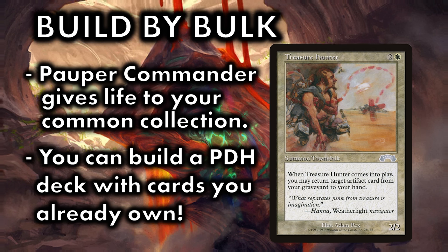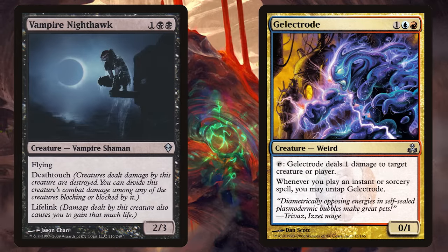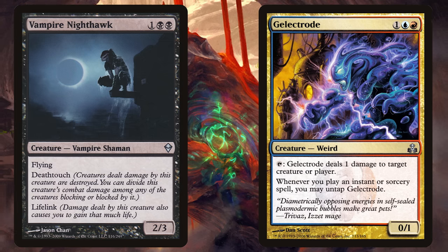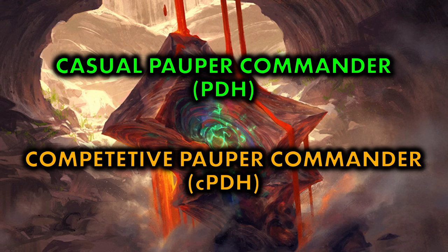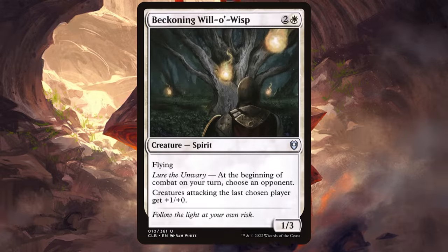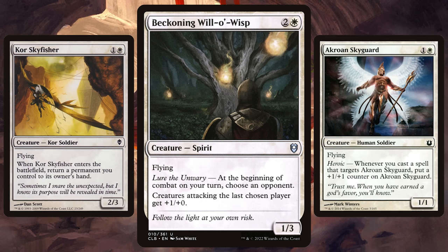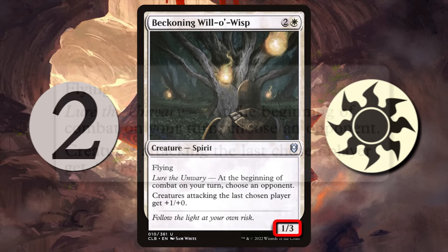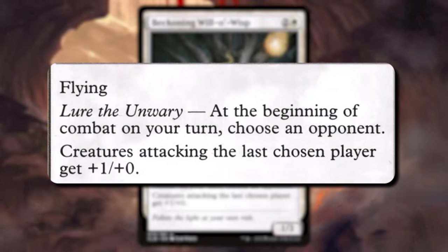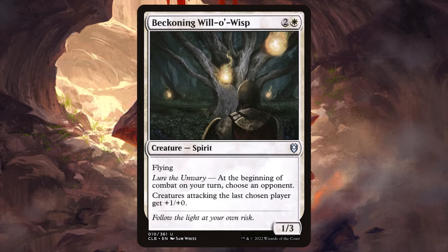When building a casual PDH deck from my collection, I find delight in giving obscure limited all-stars like Vampire Nighthawk and Gelectrode a chance to shine in the command zone. I knew as soon as I saw Beckoning Will-o'-the-Wisp in my bulk that I was going to totally indulge my love of flying creatures in PDH. Beckoning Will-o'-the-Wisp is an uncommon creature from Baldur's Gate that costs two generic and one white mana. It's a 1/3 flyer that states: at the beginning of combat on your turn, choose an opponent — creatures attacking the last chosen player get +1/+0.